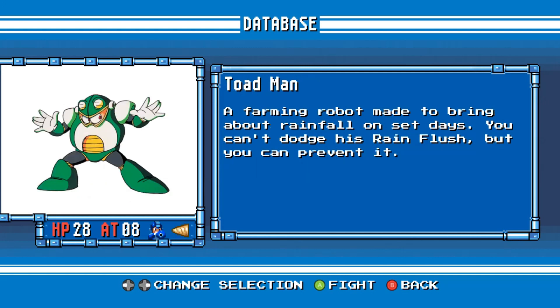Toad Man. A farming robot made to bring about rainfall on set days. You can't dodge his Rain Flush, but you can prevent it.